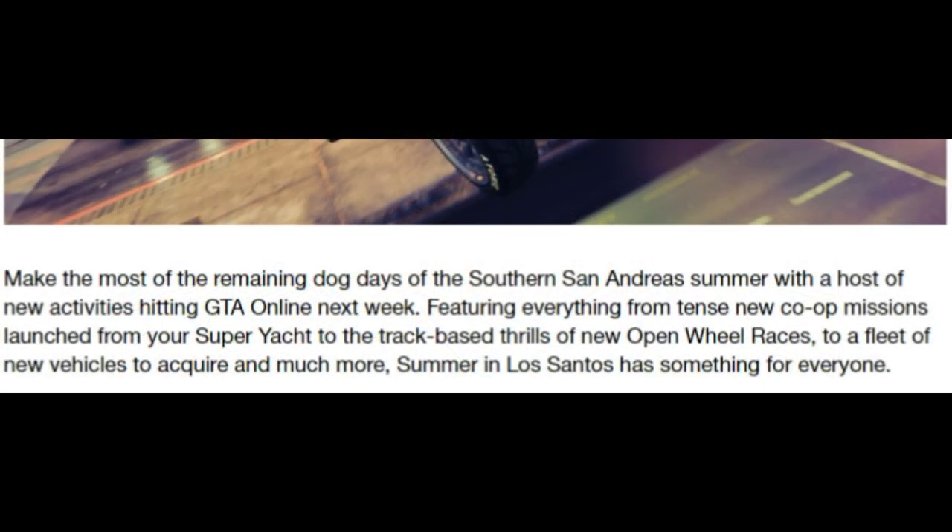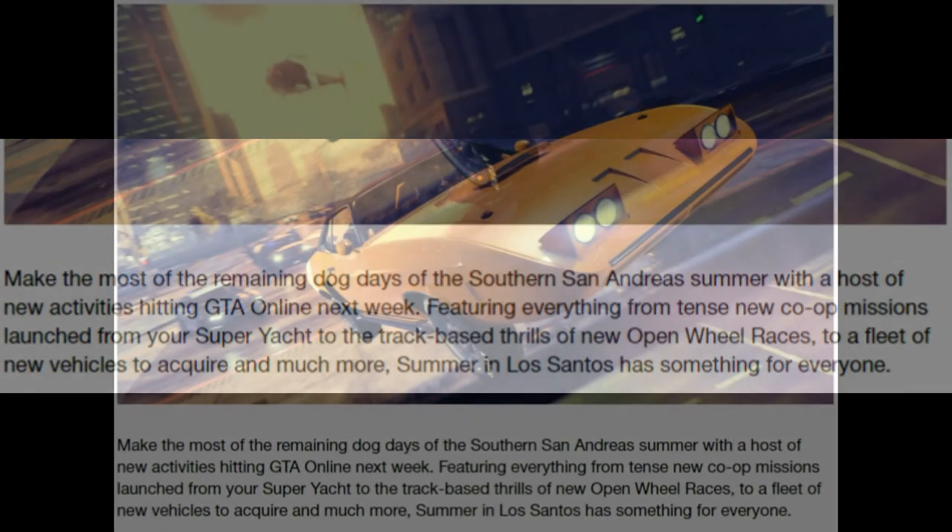Make the most of the remaining dog days of Southern San Andreas summer with a host of new activities hitting GTA Online next week, featuring everything from tense new co-op missions launched from your super yacht, to track-based thrills of new open wheel races, to a fleet of new vehicles to acquire and much more. Summer in Los Santos has something for everyone. Straight away we've got new open wheel races — hopefully maybe the open wheel race creator as well — along with some new co-op missions.